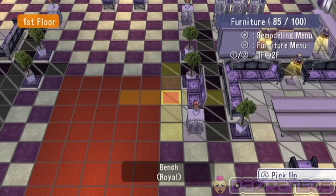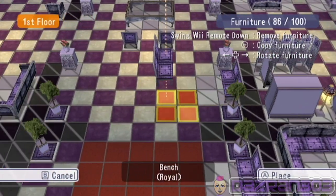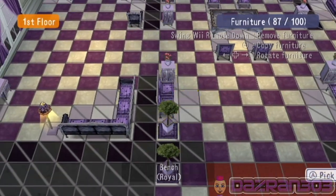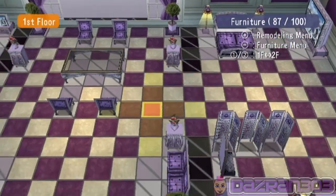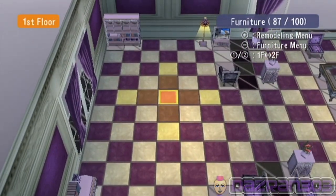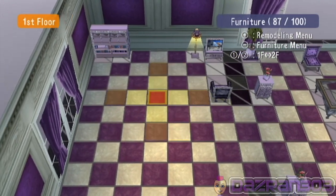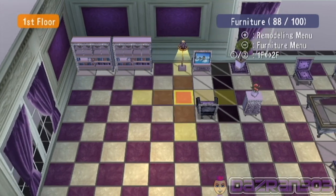I'm gonna put two sectional couches in there instead, just like this. I think that's looking pretty cool — I've never created a room before, this is my first kind of attempt. I think it's kind of good. I'd like to have more stuff in my room though — what else can I put in?